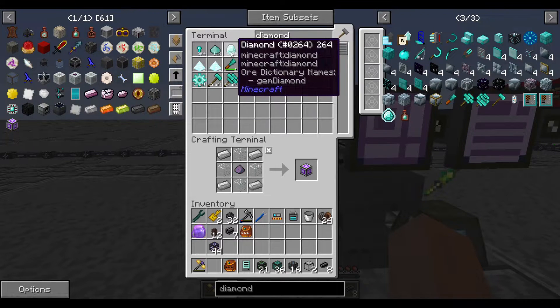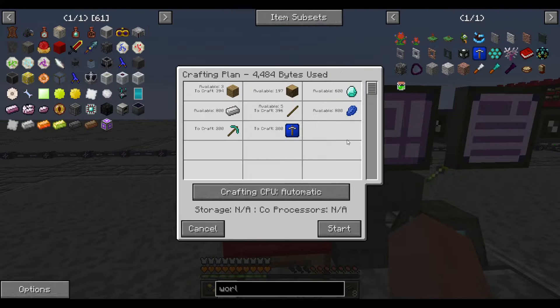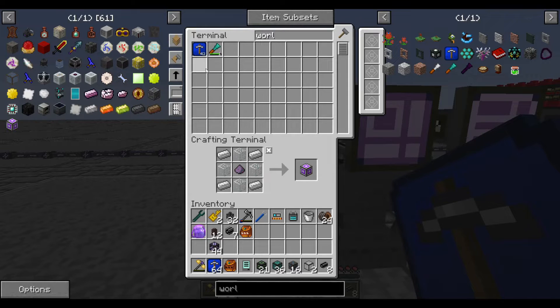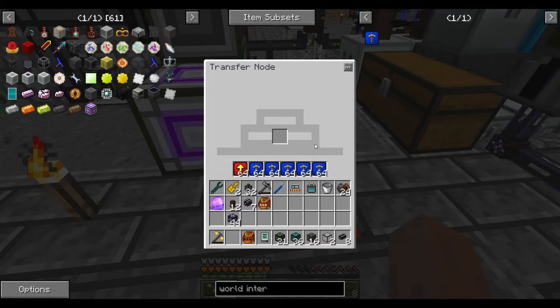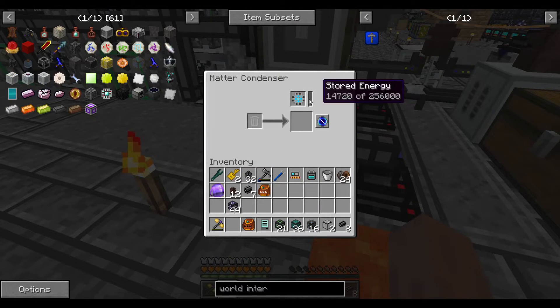Remember last episode when I used up every last diamond? We're back up to 3,400 diamonds. With those I'll make 200 world interaction upgrades, consuming 600 of them. The more world interaction upgrades you have in your cobble generator, the faster it generates cobble. I had to make another stack to get absolutely maximum performance. The way it works: each second it produces one piece of cobblestone per world interaction upgrade in the transfer node. With five stacks of 64, that's 320 cobblestone per second. We should see the number go up by exactly 320 with each update.